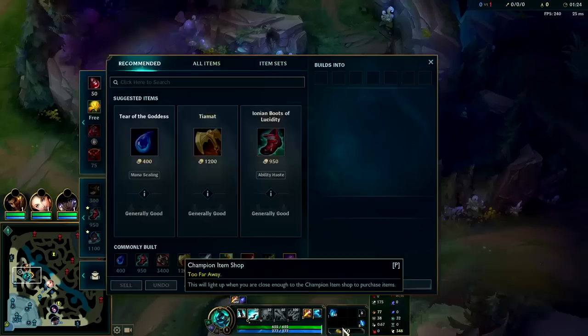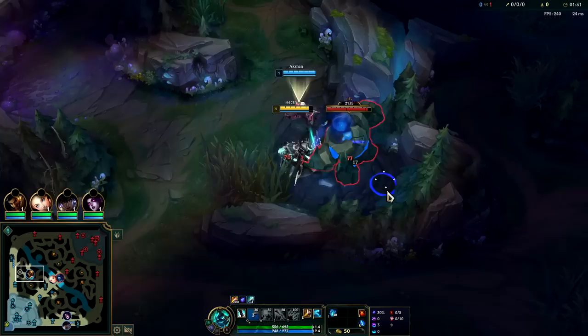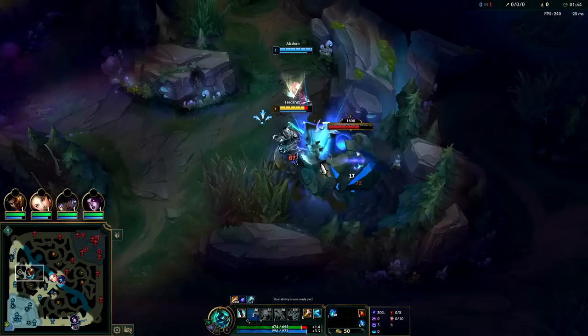The key is to constantly keep your Q stacked. Right now on Hecarim, on your first back you literally want to rush tier boots so you don't run out of mana, then go straight for Spear of Shojin. Spear of Shojin is literally his highest win rate item rush on his two highest win rate and pick rate builds right now.